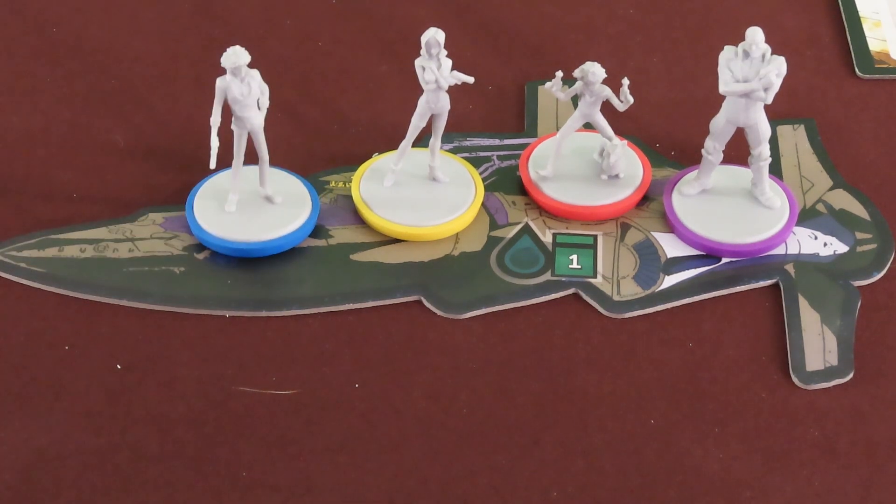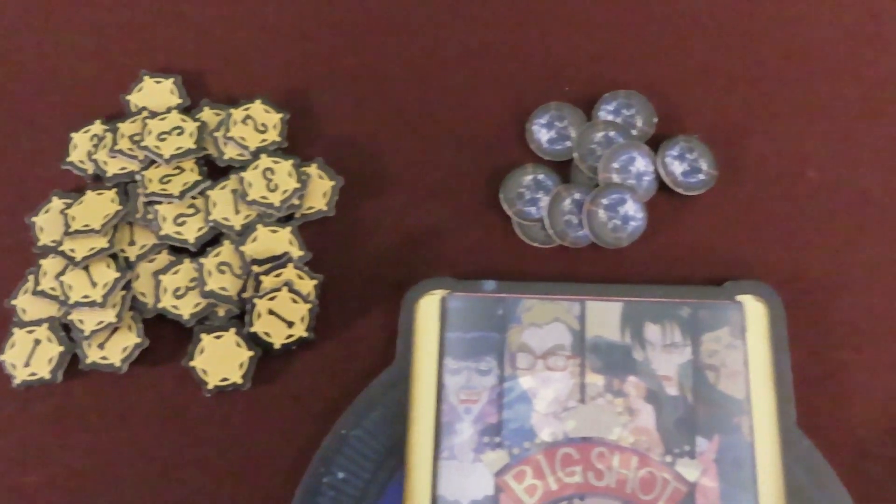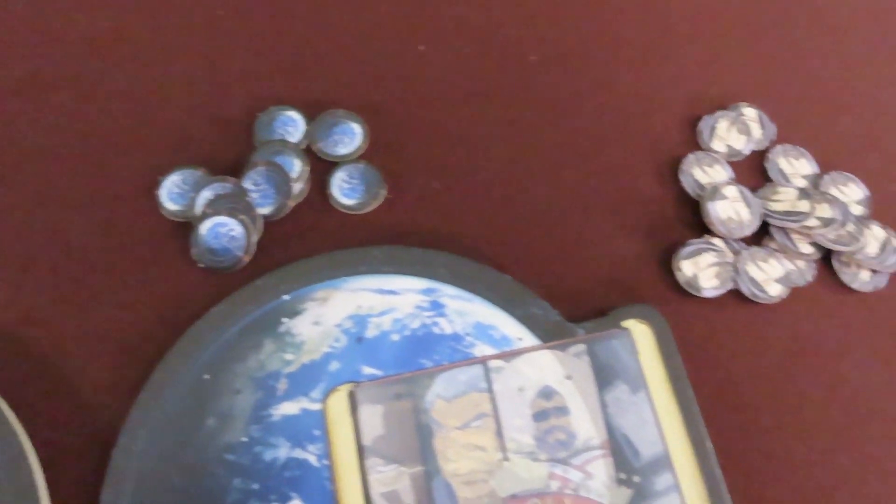All four are used regardless of player count. The game also comes with cardboard standees if you prefer to use those for the characters instead of the plastic minis. Create supply piles of the Renown Tokens, Capture Location Tokens, and Vicious Tokens.